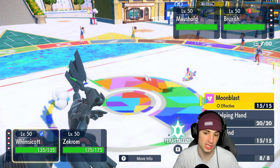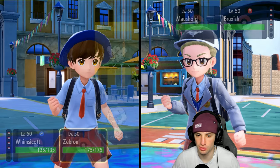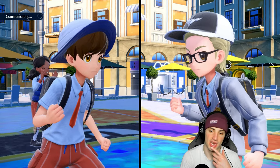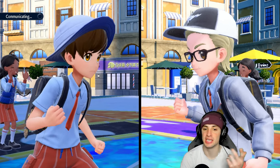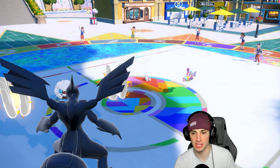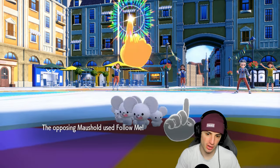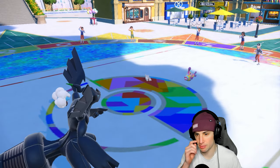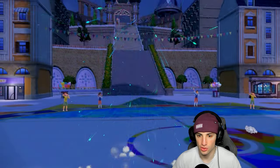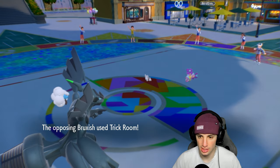I decide to go for Fusion Bolt targeting Moushold since Pop Bomb does insane damage. Bruxish goes for Follow Me — so Bruxish is most likely setting up Trick Room. Fusion Bolt flies for nice damage on Moushold. Bruxish uses Shirk Run. Now I want to Encore into moon blast — but we'd have to Encore this turn so we hope they're not using Follow Me again. We drop another Fusion Bolt and Bruxish does use Follow Me — but Encore goes through anyway because Bruxish has Dazzling, which works out perfectly.